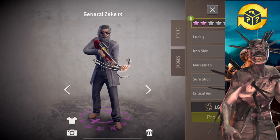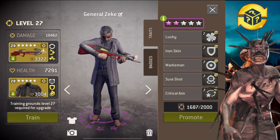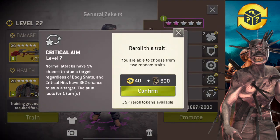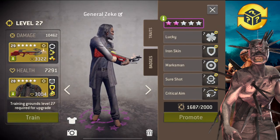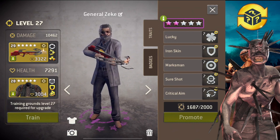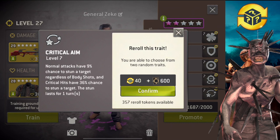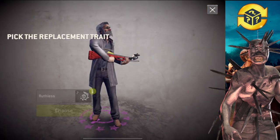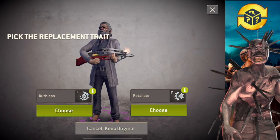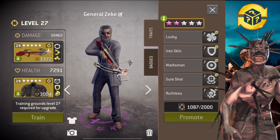I might want to keep re-rolling critical aim, because why not? Lucky, iron skin, marksman, sure shot — they're nice. Lucky is okay. If I can get rootless it's always better, because rootless is guaranteed extra damage — that's the thing. So I really want to keep re-rolling. Let's re-roll this. Yes! There we go — rootless! I'm lucky today!